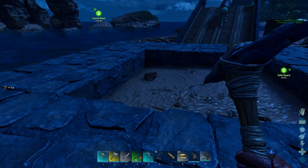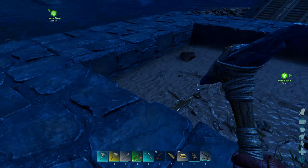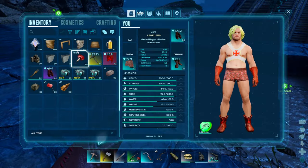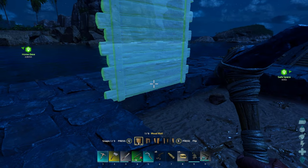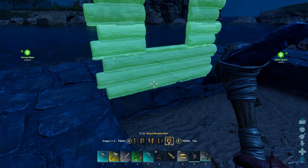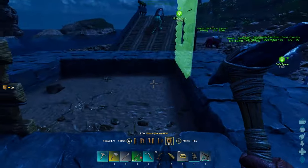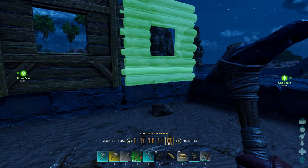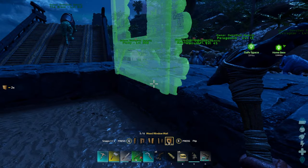We do it this way because they can glitch through the ceilings, so I find it easier. We're going to flip that round and make it a window — flip it round, make it windows, flip it round. Do all of them apart from one because you'll need a door.